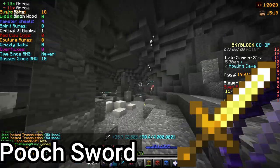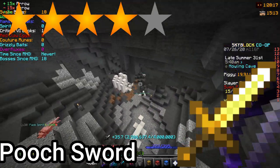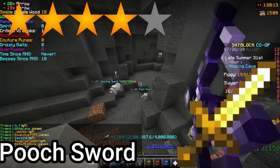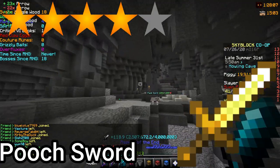Number 6: the Pooch Sword, 4 stars. It works best and only with Mastiff Armor; however, it is once again not the best item to grind Slayers or Savants with. It is certainly a good and way cheaper option than a Midas, a 300 million Emerald Blade, or an Aspect of the Dragons with the Dragon Pet.